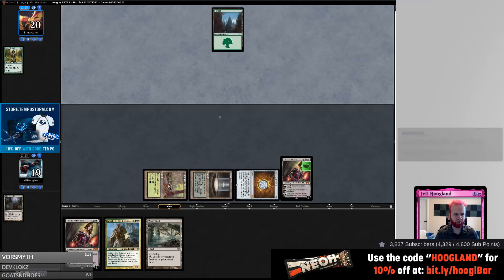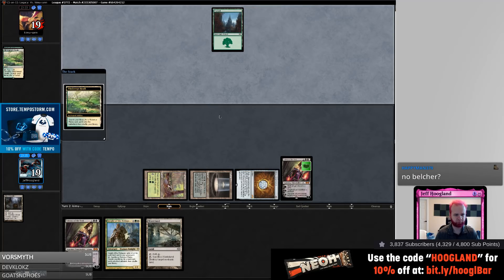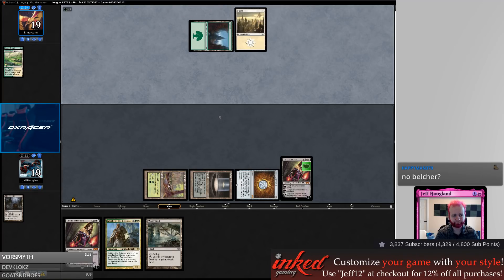Golgari Charm to clear out Mother of Runes makes sense. I wonder what else we cut — I need two more cuts to fit in Charm. I had someone donate to bump Four Color Loam up over Belcher. I also didn't find a Belcher list so I need to do that at some point, but someone bumped this up over it.